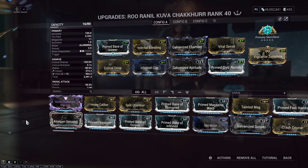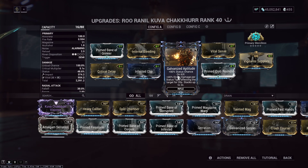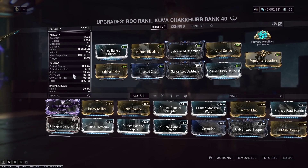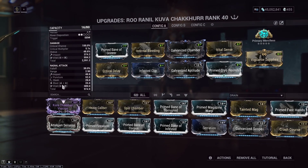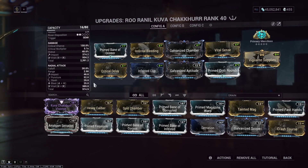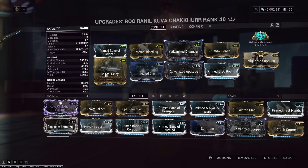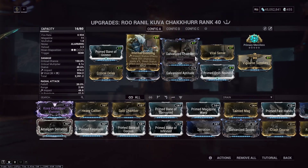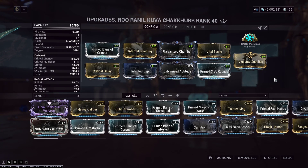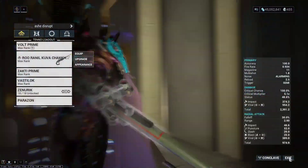Doing another viral setup — massive viral hit — using Galvanized Aptitude to boost the alpha damage and increase the status chance of triggering something else, especially on the AoE which has an innate blast proc, though not forced. Got internal bleeding, crit chance, crit damage, just as much damage as I can pack on here. So Prime Cryo Rounds, Infected Clip, Vigilante Supplies basically for the set bonus, and Primary Merciless to get those numbers up.